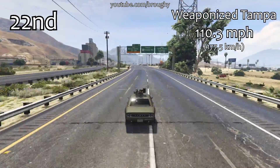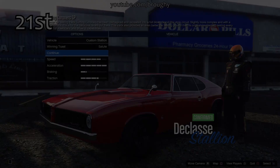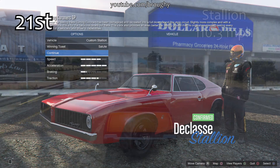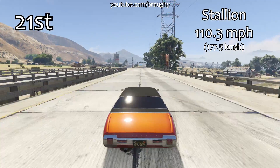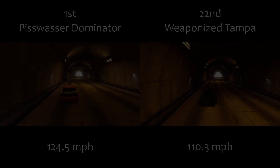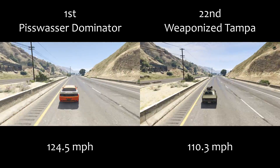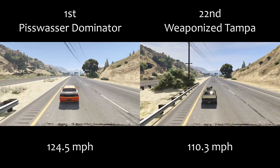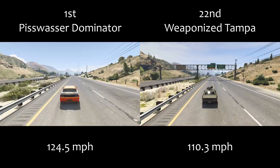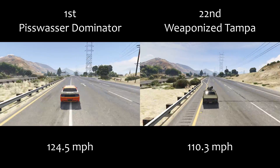Obviously compared to other vehicles in the class like the Pisswasser Dominator, which is in first place — and you'll see the comparison between those in a few seconds — 110mph really isn't going to be doing anything in the class, and that's why it's all the way down in 22nd place. It is quicker than the regular Tamper, the Weaponised version, but in comparison to most of the Muscle Cars and most of the cars in the game, its top speed really isn't anything to write home about.